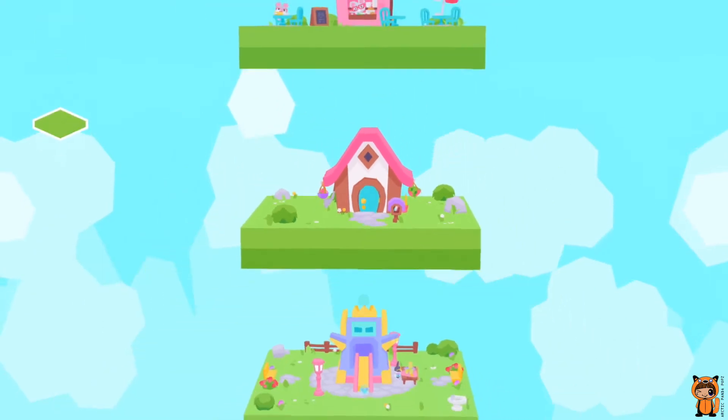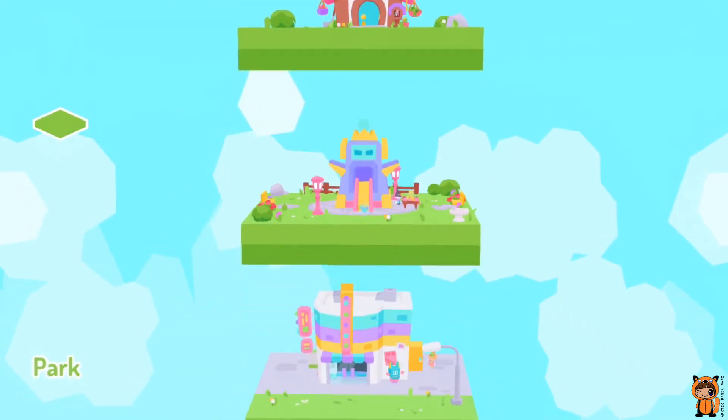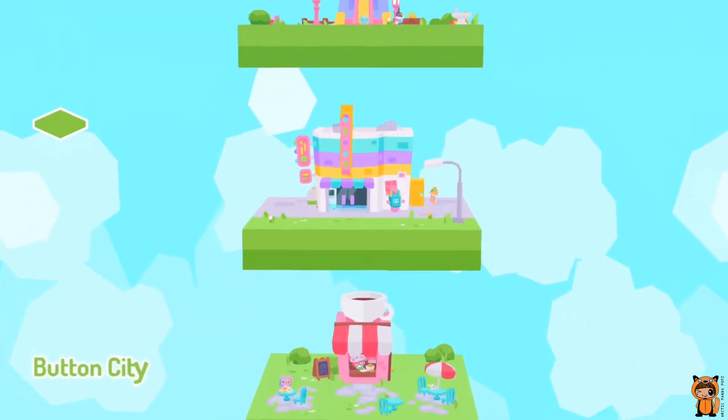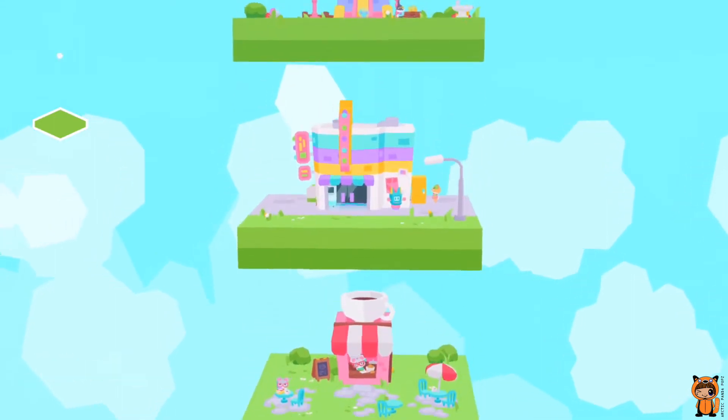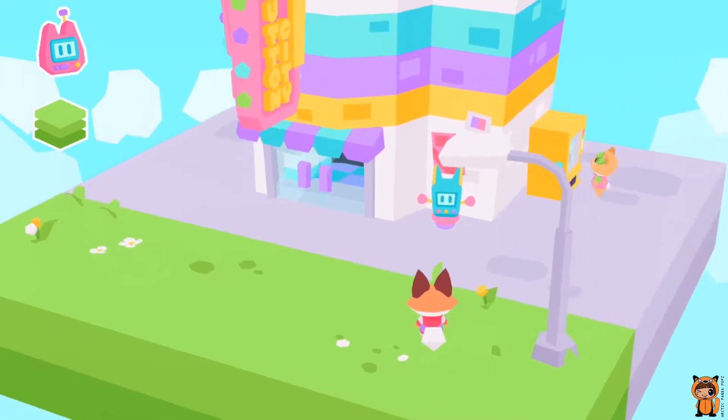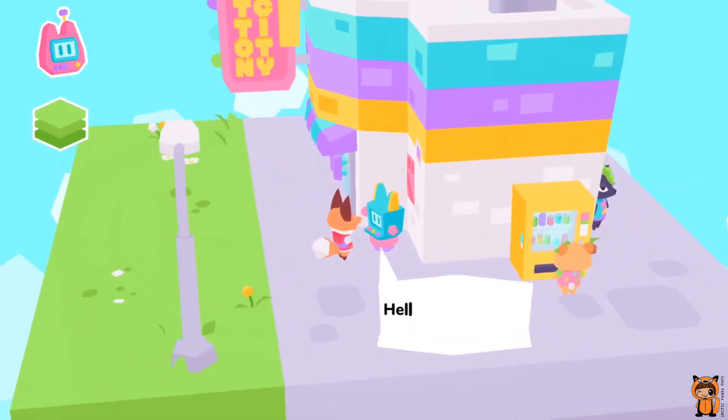If you press the B button, that's where you can choose the layers. We've got the park, Button City, a cafe and home. Let's have a look at Button City Arcade — even before we go in, there are things on the outside to interact with as well.